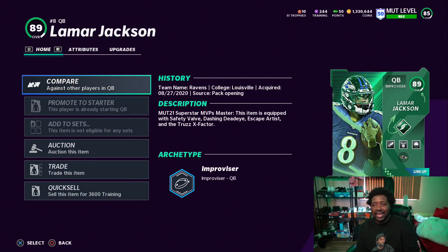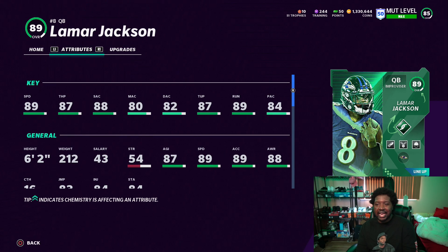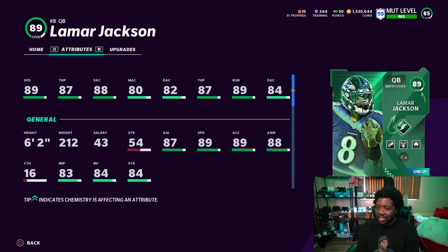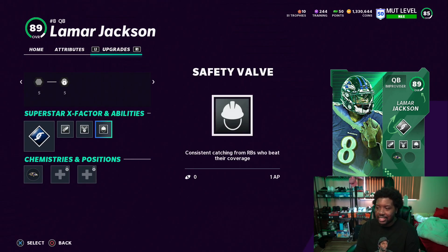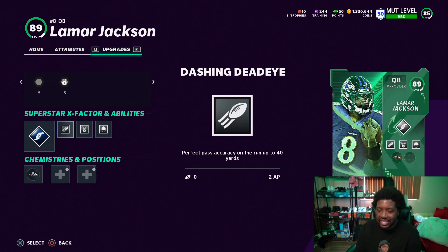Because we're able to do that, we got Lamar Jackson — and this Lamar Jackson is really, really solid, man. 89 speed, 87 throw power with decent throw accuracy. He's got 88, 88, and 82. He has a good throw on the run and his abilities are insane right now. Escape Artist is Safety Valve and he has Dashing Deadeye.